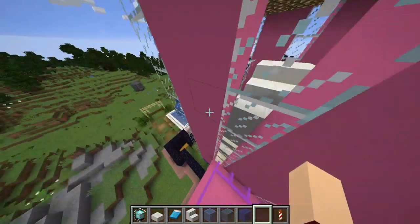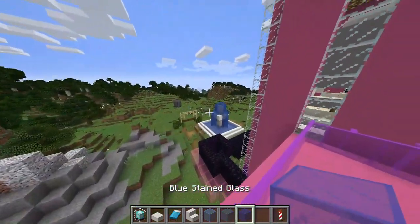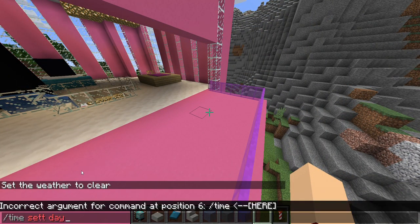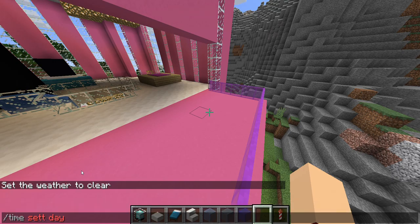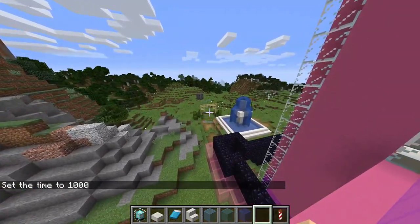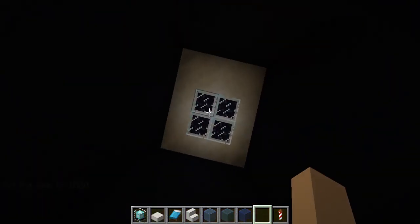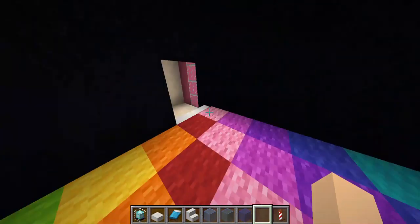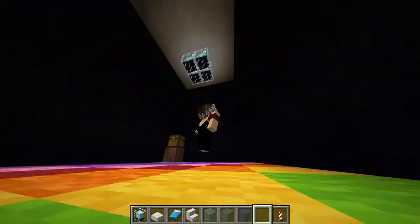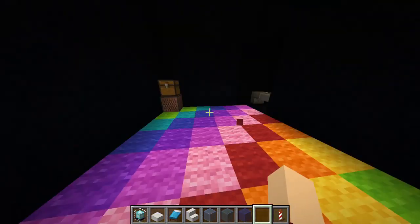There's a nice little balcony. Let me set it to daytime — there's a little water fountain right there. And now here's a little disco room!